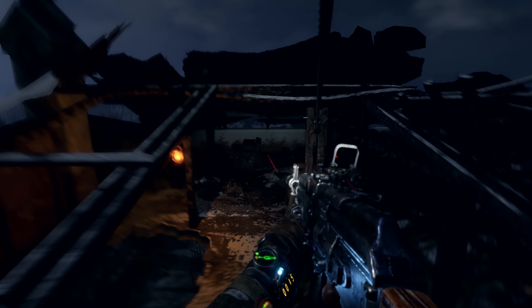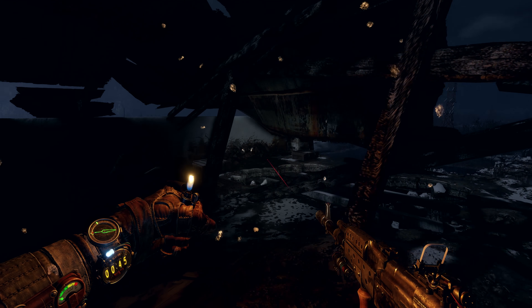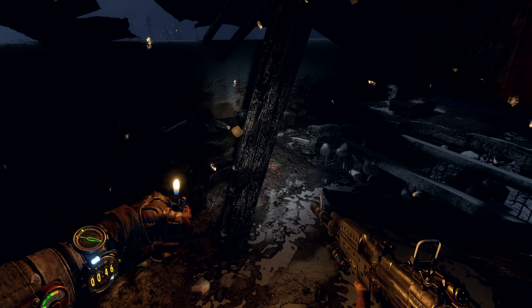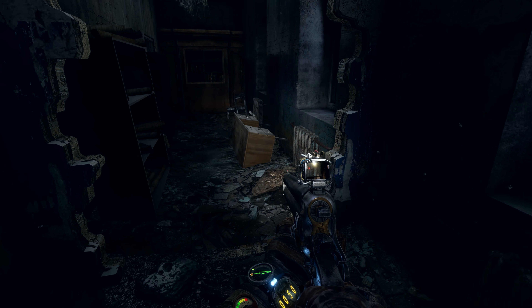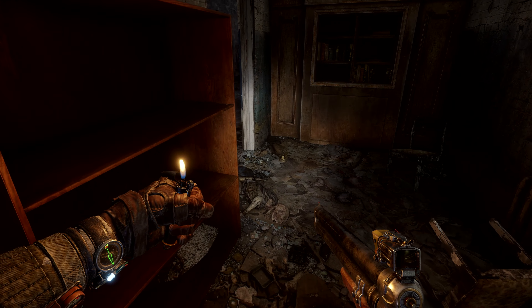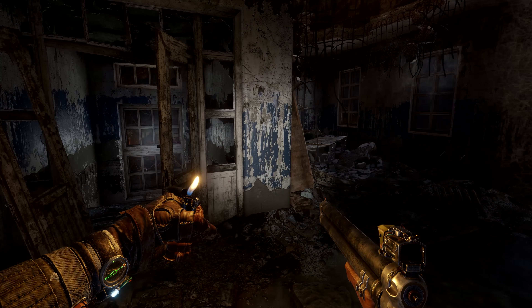Even in such open environments, claustrophobic close-quarters combat is never far away. Players will still experience the tense, frightening encounters that have made Metro what it is today, but these moments of pure anxiety-inducing combat are seamlessly embedded into the wider, open levels. Humanimals are a new mutant to Exodus — fierce and unrelenting. The A-Shot serves as an effective close-range weapon for this frantic, breathless type of gameplay, a marked distinction from more tactically demanding human encounters.